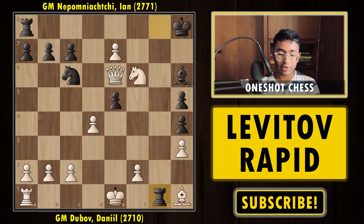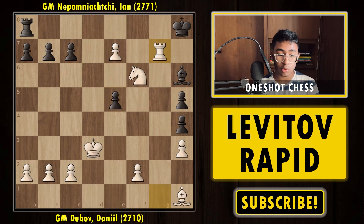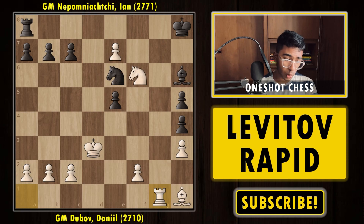Nepo went for sacrificing the queen, trying to get some compensation. But after Rook g1 on move 24, he decided to resign the game. The reason is simple — white is going to make a queen and black can't stop it. If black tries Knight g7 to cover the d1 square, white plays Bishop b7. If the rook moves, Bishop c6 comes and the queening can't be stopped. White can also take the rook followed by Bishop takes, making a new queen, and in the end white wins easily. So after Rook g1, Nepo resigned the game.